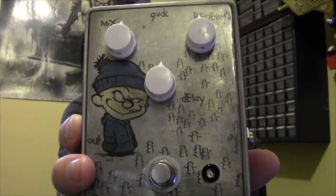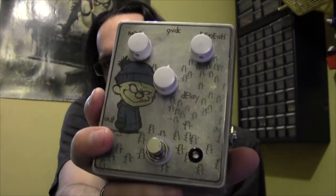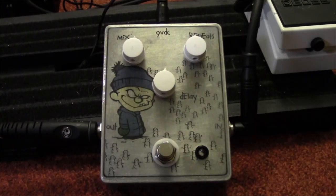Hey guys, welcome to my next pedal demonstration. This time we're going to be doing the Mad Professor Deep Blue delay clone. It has three controls: mix, repeats, and delay time. Pretty simple, straightforward delay — nothing too special about it. It sounds really nice; it reminds me of an MXR Carbon Copy, except it doesn't have any modulation.